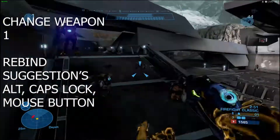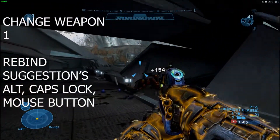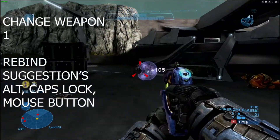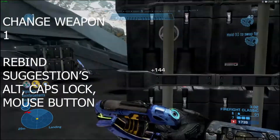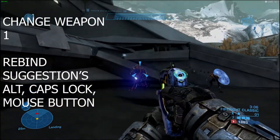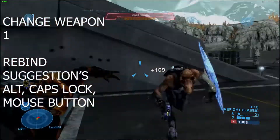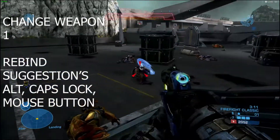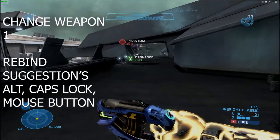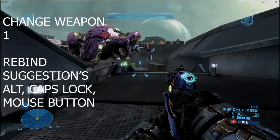The next key is, in my opinion, the most important key to change. If you were to not change any key but this one, just this one, it would be this one — and this is the Change Weapons key. This one is on 1. Now, 1 is kind of a problem just because you're going to have to take your ring finger off A and lift it all the way to 1 in a kind of finger-ninja move. As you can imagine, this is uncomfortable and a pain to get to if you're trying to do it fast.